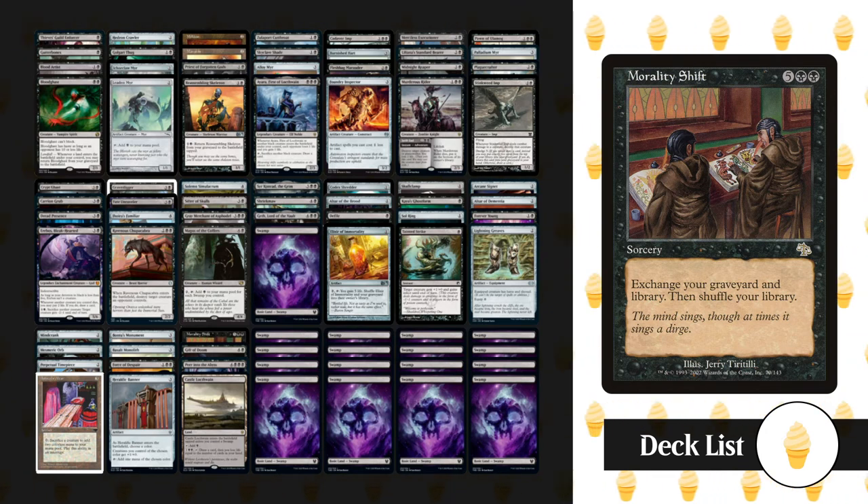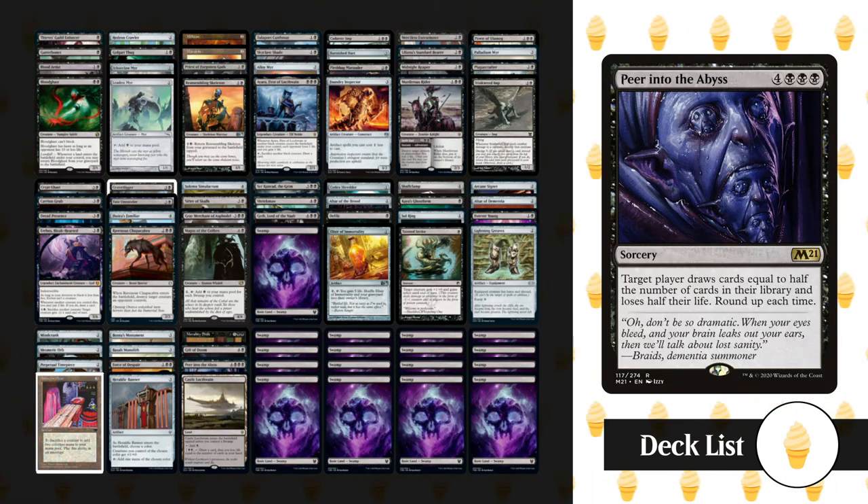We've got Morality Shift, which reads: exchange your graveyard and library, then shuffle your library. This is a one-shot combo in our deck and will deal about 40 damage to each opponent. To work out the exact damage, you count the number of creatures in the deck — 41 — and minus the number of creature cards in your hand, in exile, and on the battlefield. Any creatures in your graveyard already will still count, as you'll move them out of the graveyard and into your library, dealing damage equal to that total number.